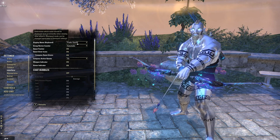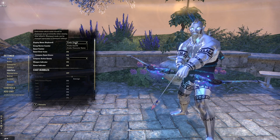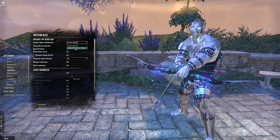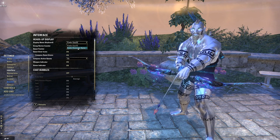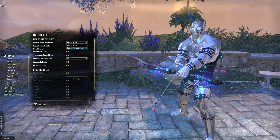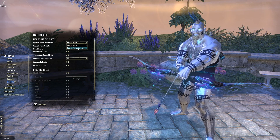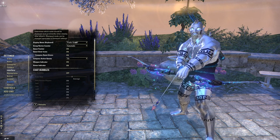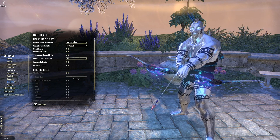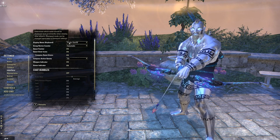Now go to Interface. The next one is display name — I always go with prefer user ID. By default, the game shows everyone's character name. Some people have 18 characters, and that's a lot of names to keep track of. I just like to know who they are. But if you're big into RP, leave the character name. Otherwise, user ID is pretty handy.